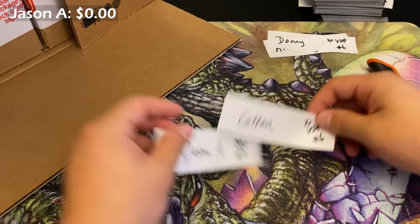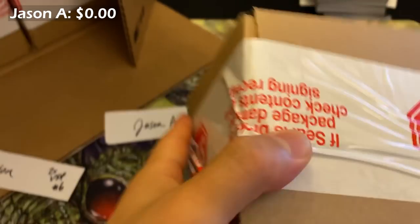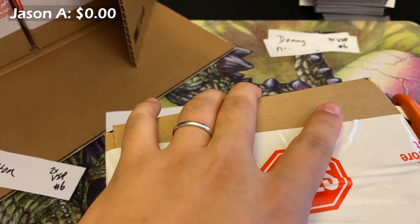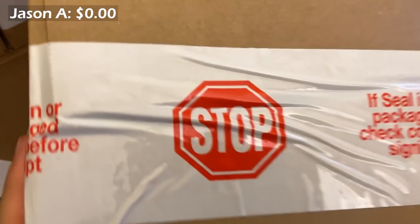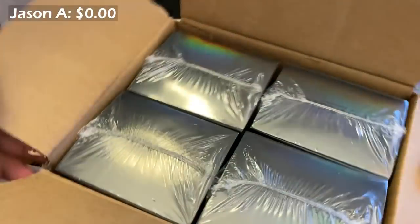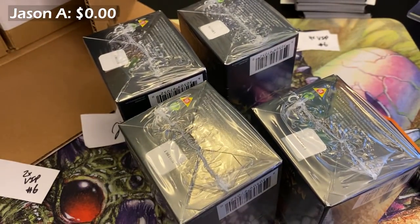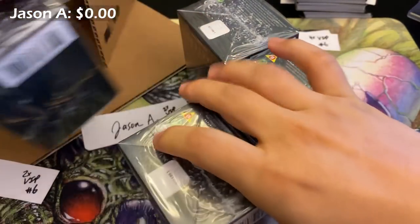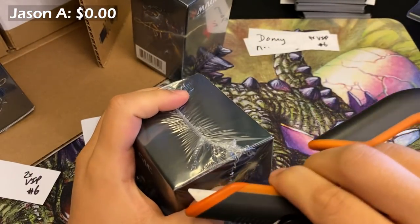Jason, we have two VIPs for you and Colton is next. Let's get to work. This box is so poorly taped — it's like drop-sided. Two VIPs per person on this — we'll call this a two-VIP split. Jason coming in.